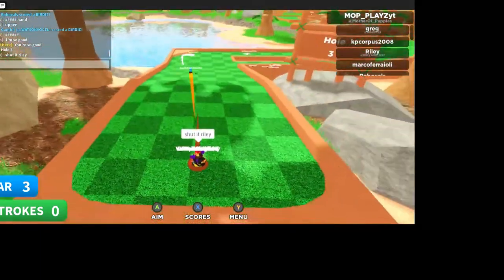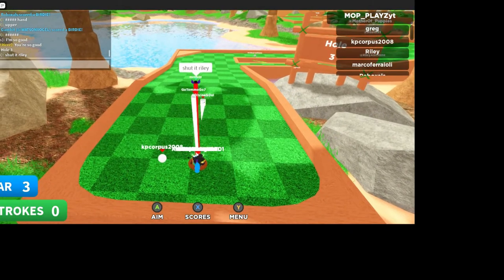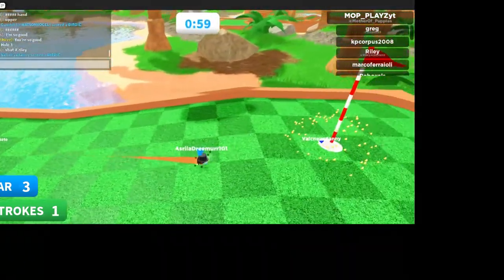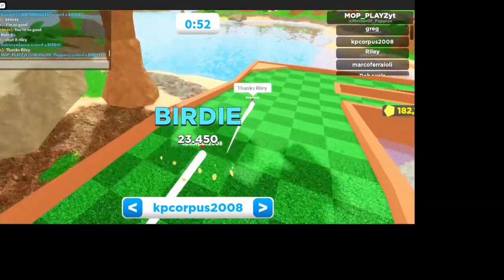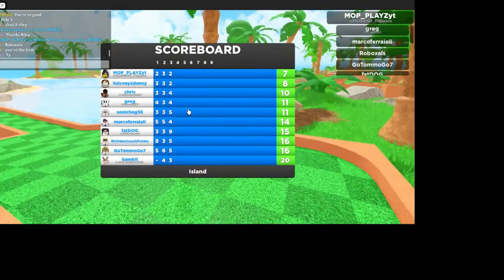Hole three — now that I figured out how to zoom in, it's made aiming a little bit better and easier. I can actually see more where I'm aiming. These guys were being rude in this room, but I still got two birdies — better than that guy!